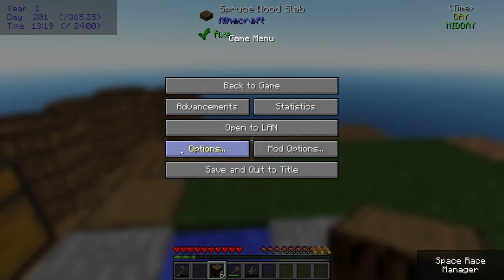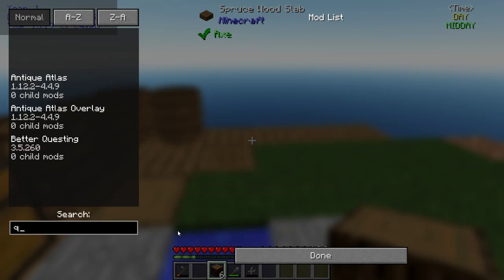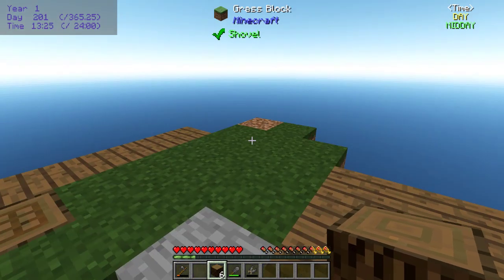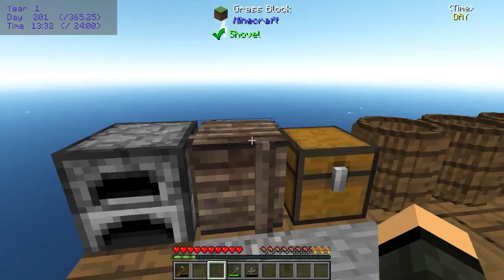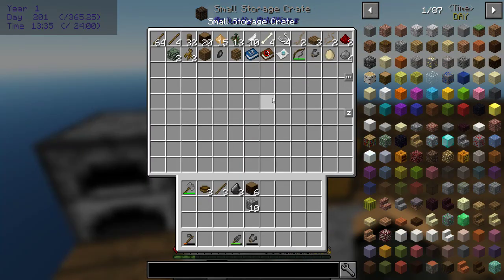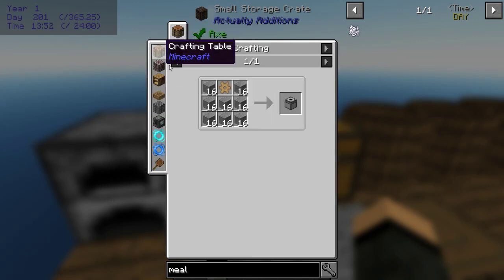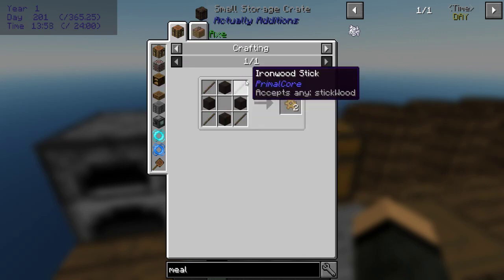We don't happen to have Quark in this pack, do we? No, we do not. Quark has an option for hoes to work on breaking things. How am I supposed to get tall grass? Bone meal is a thing I can get eventually, but I need a stone basin. Millstone can do it - millstones are stone plus wooden gears, and wooden gears are easy.